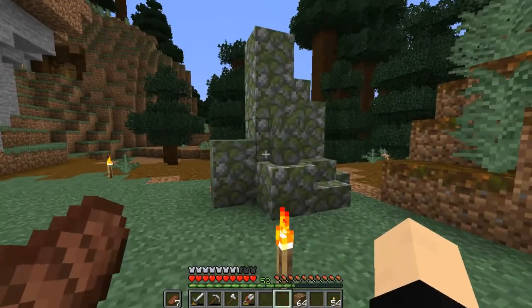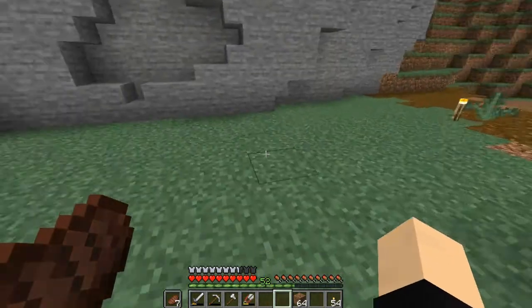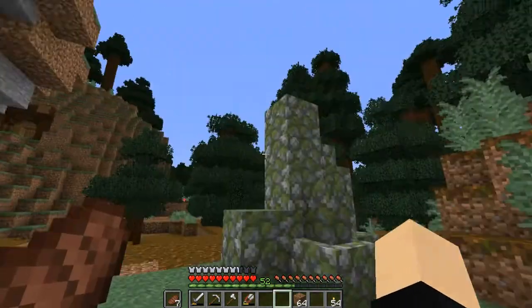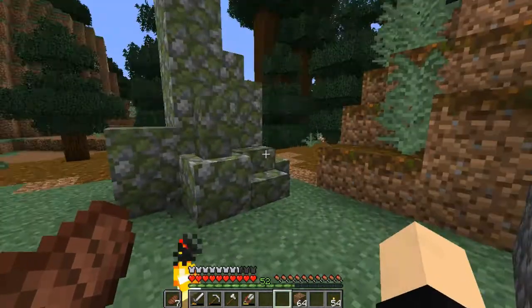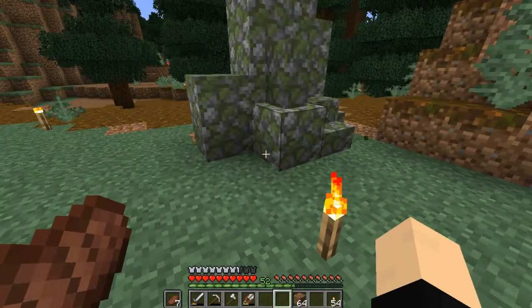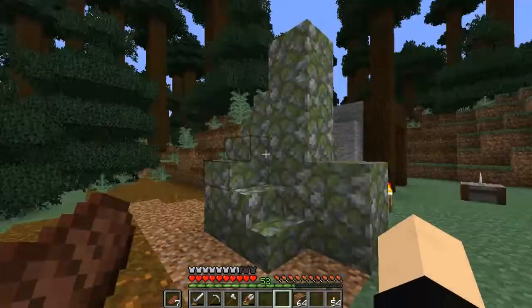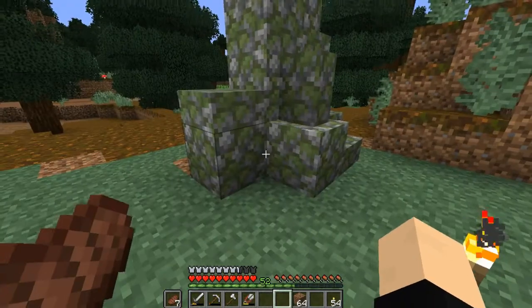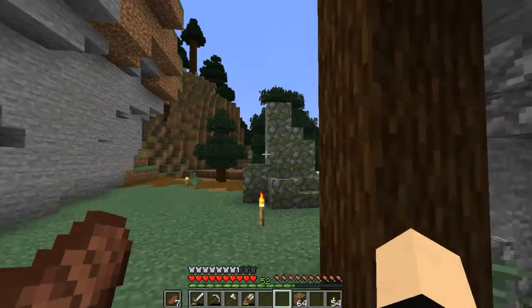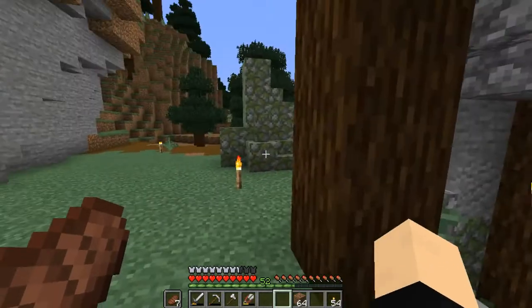It's not a stalagmite because it's not in a cave. It's just a big rock. I went for a little bit of cobble and a little bit of mossy cobble. Didn't like how it looked, so for now we're just sticking with fully mossy cobble. I think it looks really nice. I feel like that could just stay there for a little bit of atmosphere.